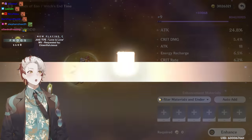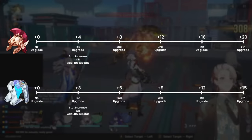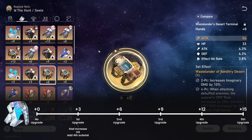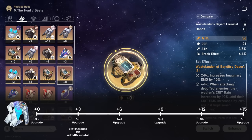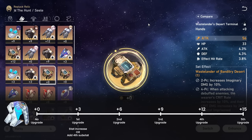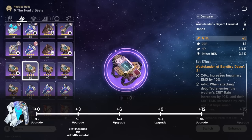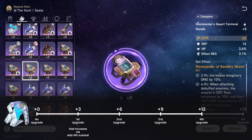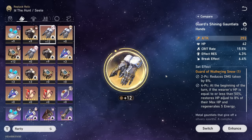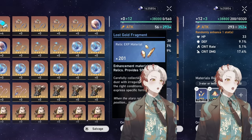If you come from Genshin Impact's artifact system, upgrading a relic's main and substats will be very similar and intuitive. Instead of upgrades happening every 4 levels and capping at +20 from Genshin, in Star Rail they happen every 3 levels and cap out at +15. Five-star relics will either start with 3 or 4 substat lines and have 5 possible upgrades, which are first used to add stat lines until 4 are achieved. This means 3-line pieces will only get 4 substat upgrades because 1 is used to add the 4th line. A 4-line 5-star piece will get 5 total substat upgrades, having the potential to be a miracle piece. The cost of going from +12 to +15 is basically the same as leveling another piece to +12.